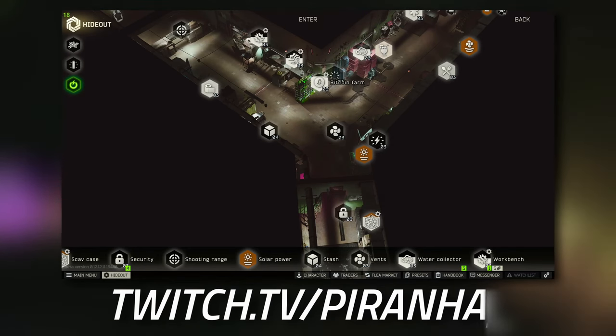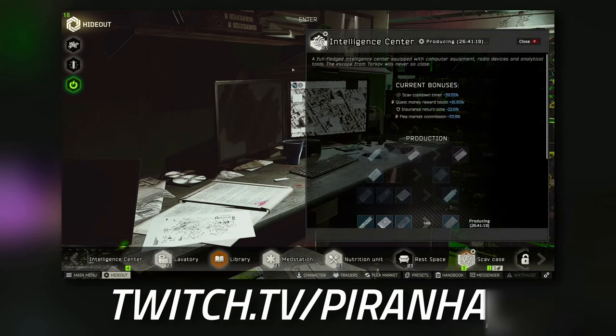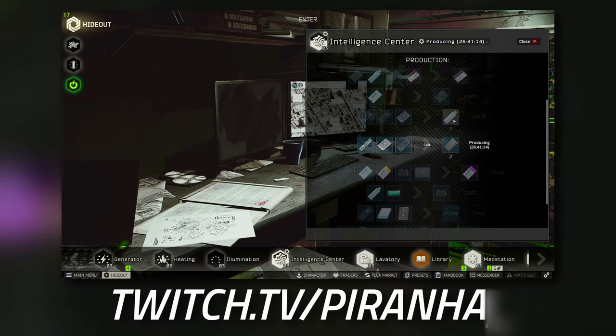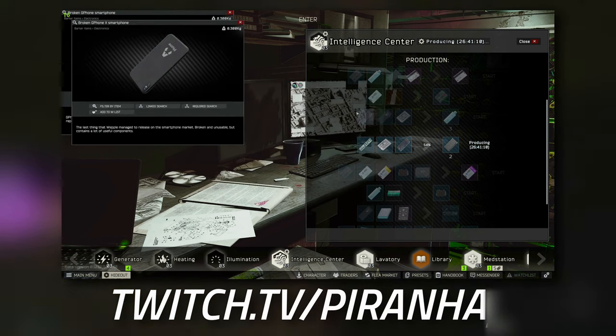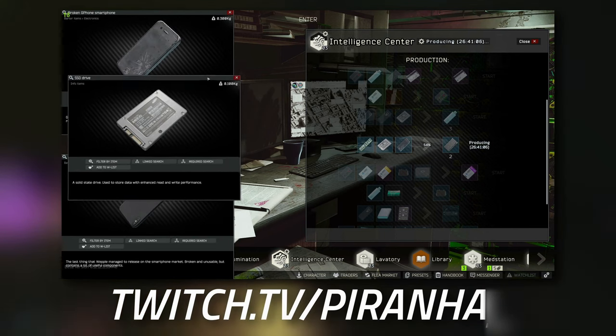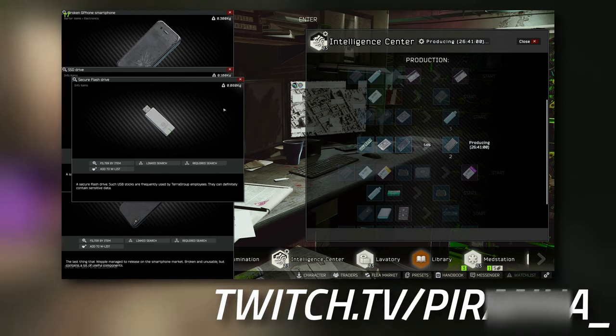If for some reason your hideout is progressing faster than your task progression, you can actually craft the USBs yourself. All you need is one broken G-Phone, one broken G-Phone X, and one SSD - and you get three flash drives from that craft.